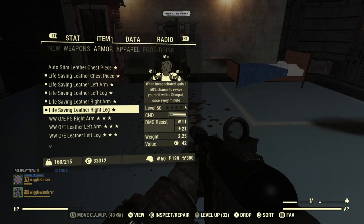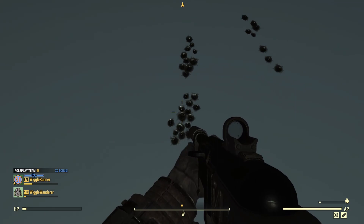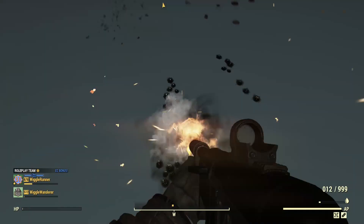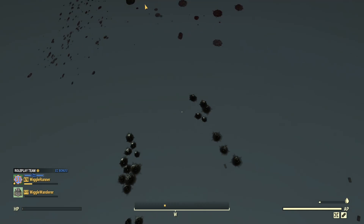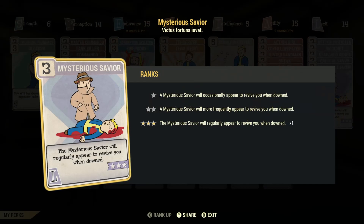Now I want to test Life Saving armor — if that triggers, will it count as a stim pack that heals my teammate? Since you go into a down state with Life Saving, I'm not sure what will happen and I don't actually expect this to work. I'm wearing a full set of Life Saving — it kept me alive with about one HP, but it did nothing for my teammate. That's pretty much what I expected.